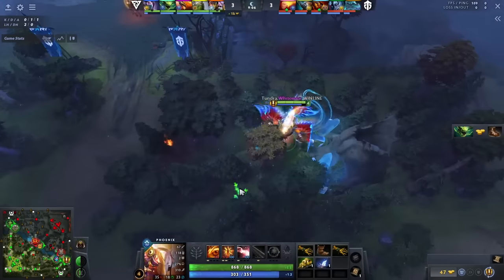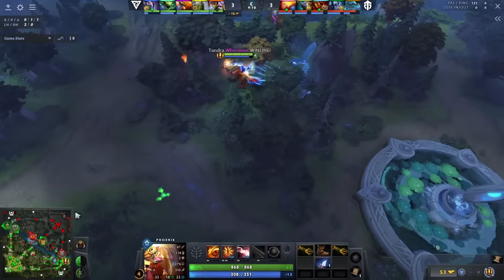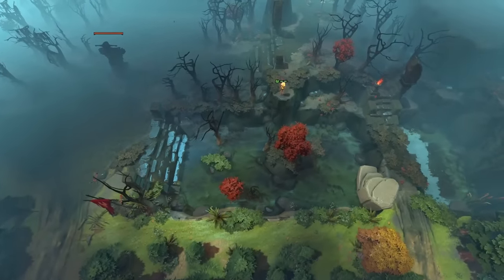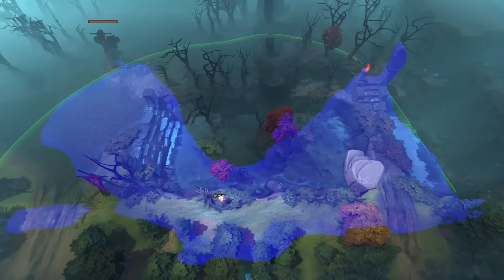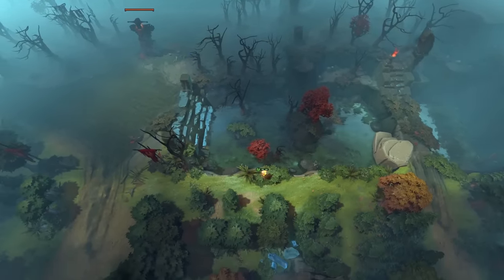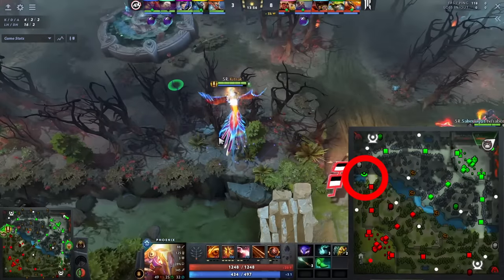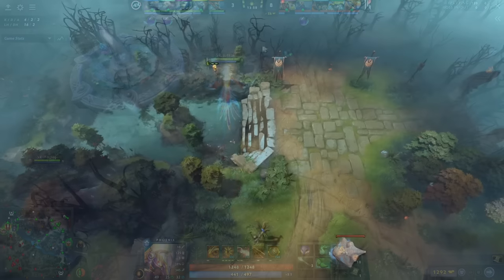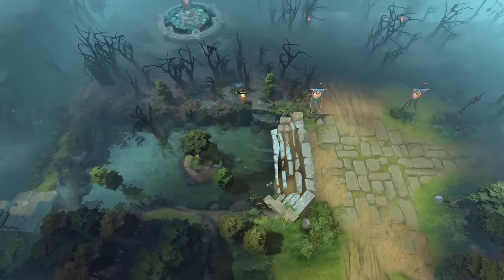Whitemon from Tundra places a ward above the radiant lotus pool to the right of the bottom lane. This is kind of similar to a spot we covered in the last warding video, but this one is easier to get to if you're radiant, and still allows you to see some movement in the lane as well as the path to the right. Kitrak from Shopify Rebellion mirrors Whitemon's ward with a very similar ward spot near the dire's lotus pool, though it offers less vision of the side path.